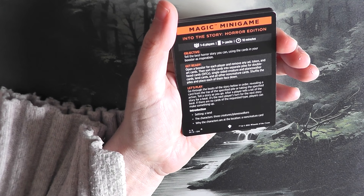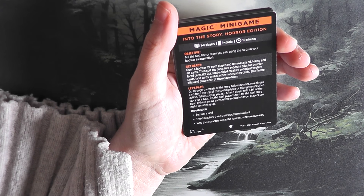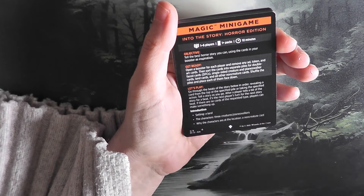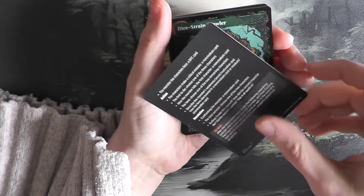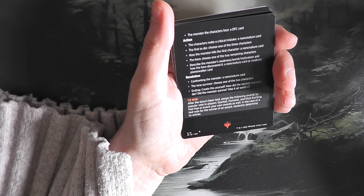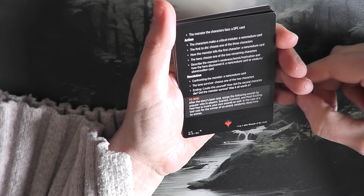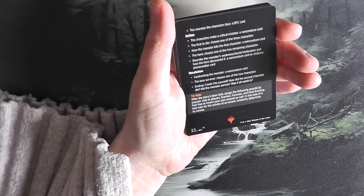Go through the beats of the story in order, revealing a card from the top of a specific pile or taking the specified action — tell a story as you go. Introduction setting: a land. The characters: three creature planeswalkers. Why the characters are at the location: a non-creature card. The monster the character faces: a double-faced card. The characters make a critical mistake: a non-creature card. The first to die: choose one of the three characters. How the monster kills the first character: a non-creature card. The hero: choose one of the two remaining characters. Describe the monster's weaknesses, secrets, motivations, and how the hero discovered it: a non-creature or creature planeswalker card.